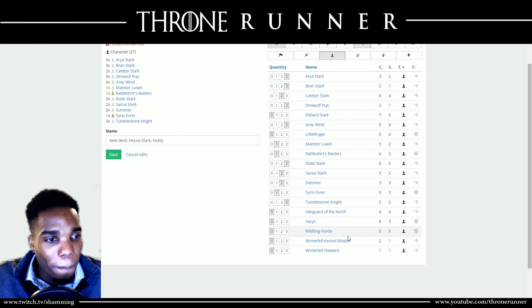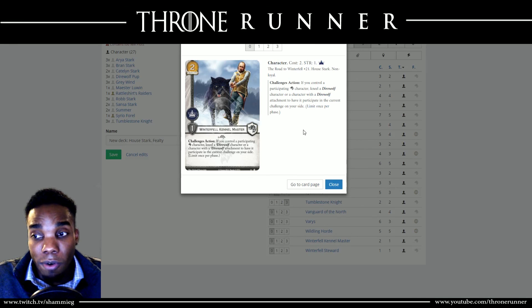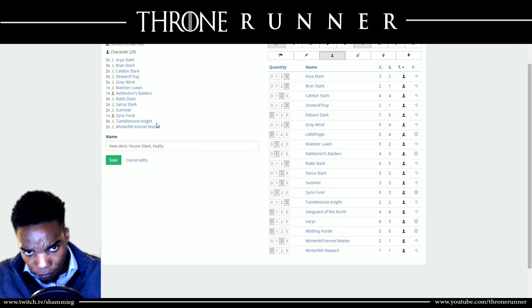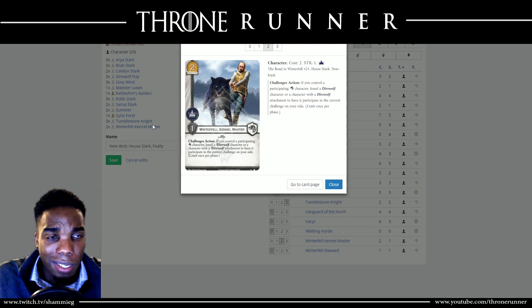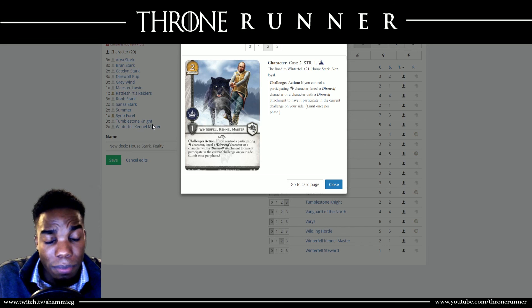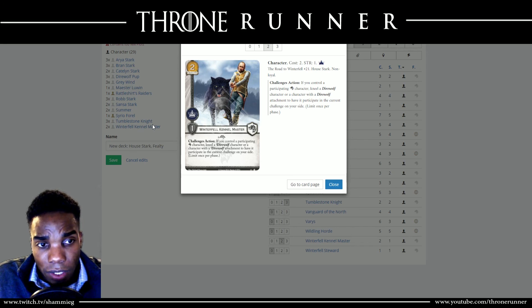Next we get to the big boss — the Winterfell Kennel Master. I don't believe in playing three copies of him. Even in a deck like this, I still don't recommend three copies. I play two because a lot of the time you do see it in setup, and if not, you see it early game because of cards like Gates of Winterfell. Let's talk about his action — it's a two-cost, one icon character. We don't care about his icon. Challenges action: if you control a participating Stark character, kneel a Direwolf character or a character with a Direwolf attachment to have it participate in the current challenge on your side. Limit once per phase.